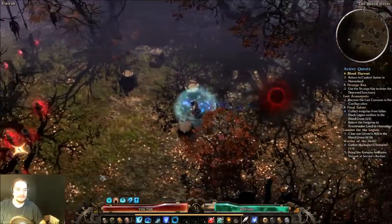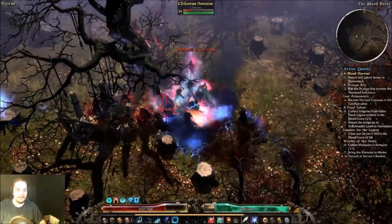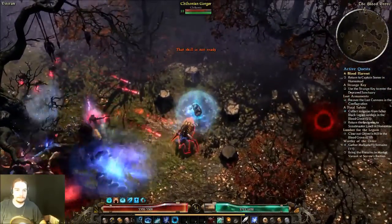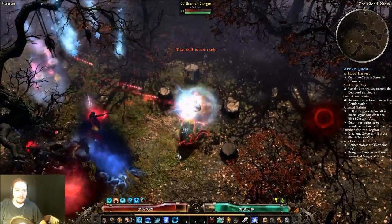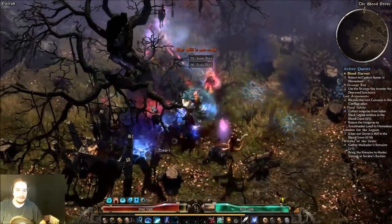And then there's a Chthonic Rift out here. Like I said - Gorgers, that's an example of getting swarmed by Gorgers. I don't know why my finger slipped on the Nullification there.